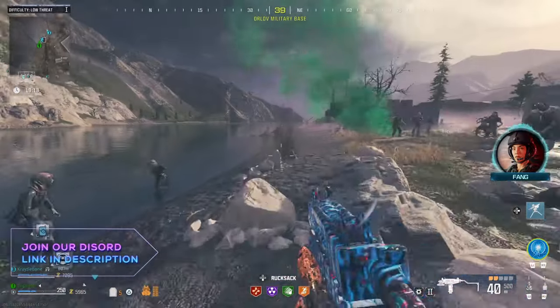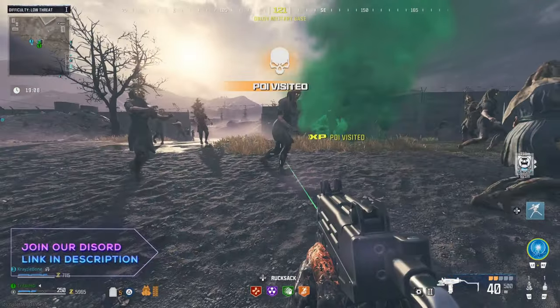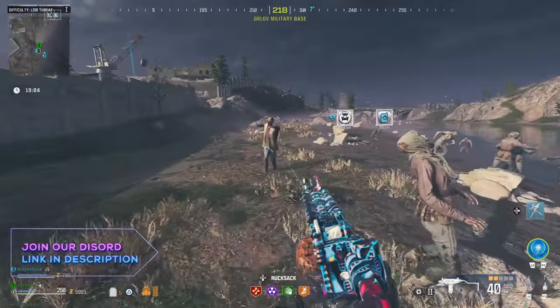All you've got to do is throw a monkey bomb in deep water and they're going to pile up in a nice little pile-up glitch. You can do this anywhere where there's water around the edge of the map, and if you've got an exfil, do it there — you're going to rank up your weapons in no time.